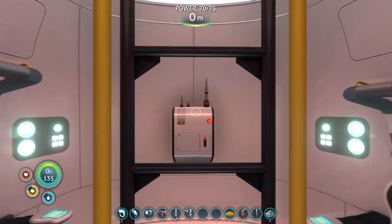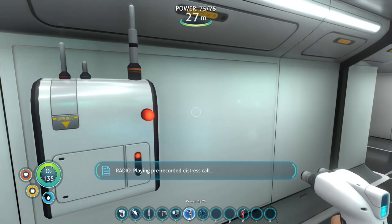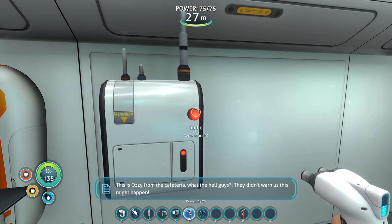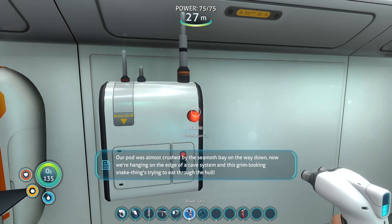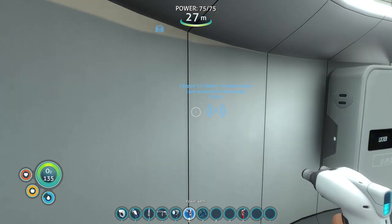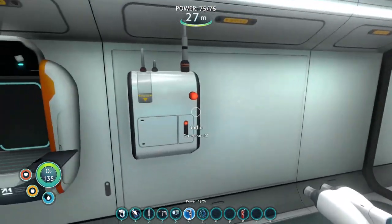Another huge, huge upgrade. We got the radio made and it gave us a message. 'This is Ozzy from the cafeteria - what the hell guys? They didn't warn us this might happen. Our pod was almost crushed by the Seamoth Bay on the way down. Now we're hanging on the edge of a cave system and this grim looking snake thing is trying to beat through the hole. Come get us already.' Signal location uploaded - Life Pod 17, stranded near a cave system and under attack. That's not good.